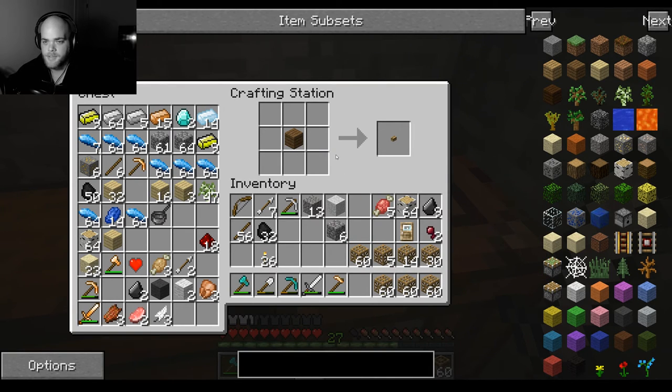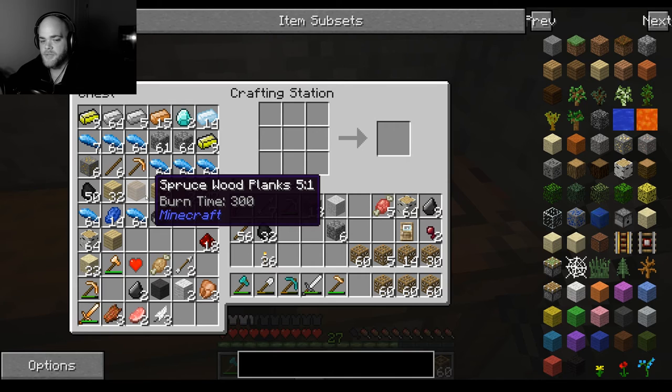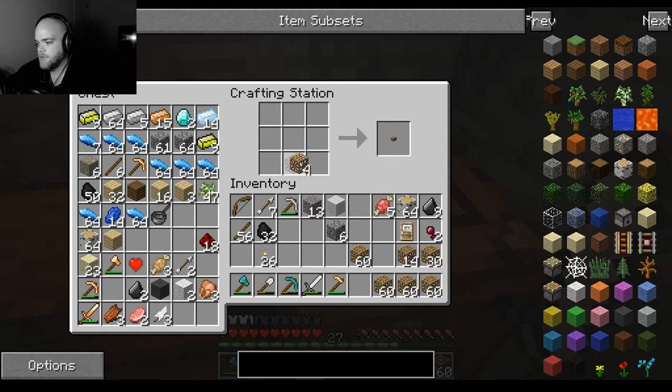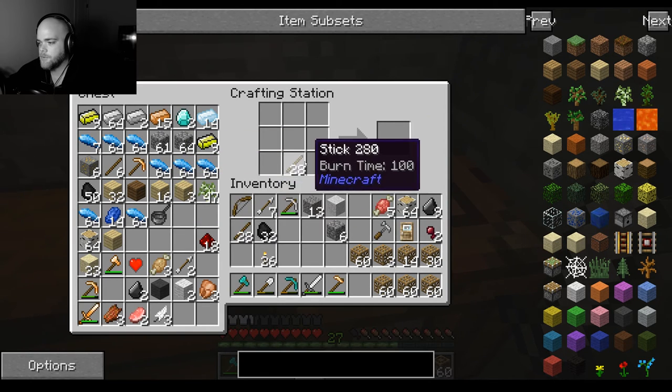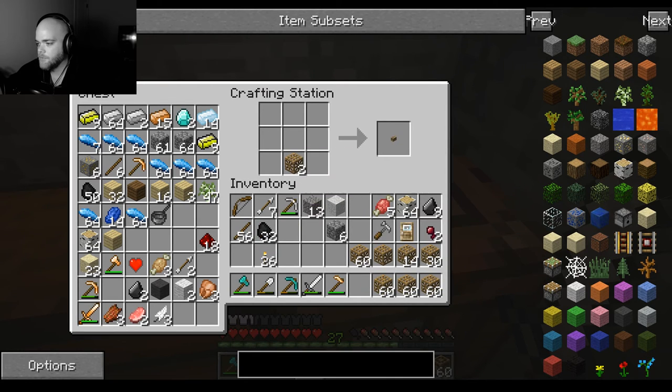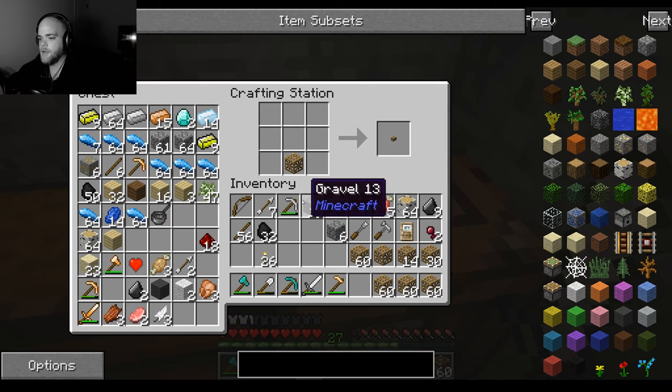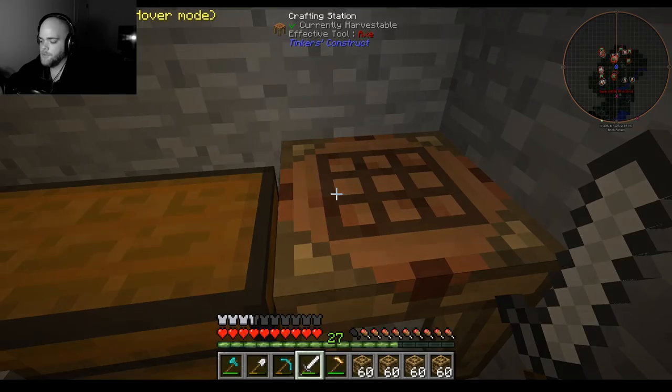Now the thing about these carpenter blocks is you can turn them into whatever you want. Another really important part of this mod is that you need to also use the carpenter's hammer and the carpenter's chisel. You have to make these with the actual carpenter's blocks — you do that and then you have some iron and you make it into a hammer. There's one carpenter's hammer and a carpenter's chisel.